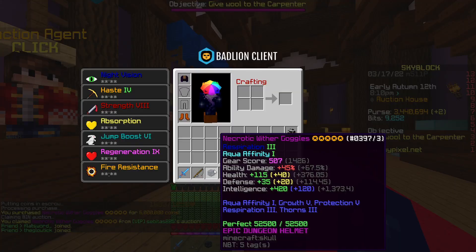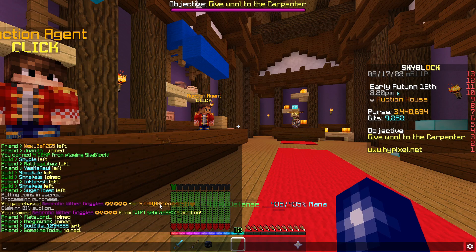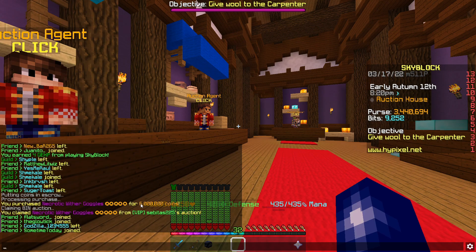We just picked up these wither goggles — necrotic, five starred and hot potatoed. We picked them up for 6 mil and should be able to sell them on for around about 6.8 mil.